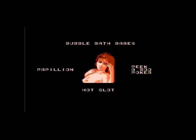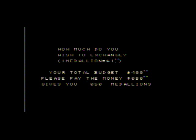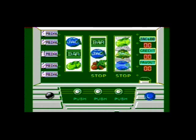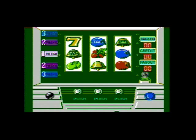Now we're gonna try Hot Slot. You choose your slot machine — options like Cutie Bunny, Juicy Fruits, and Las Vegas. We'll go with Cutie Bunny. It asks if you want to exchange your medallions for cash to use in the slot machines. It's your average run-of-the-mill slot machine game, but if you hit the jackpot you get to see the characters undress.